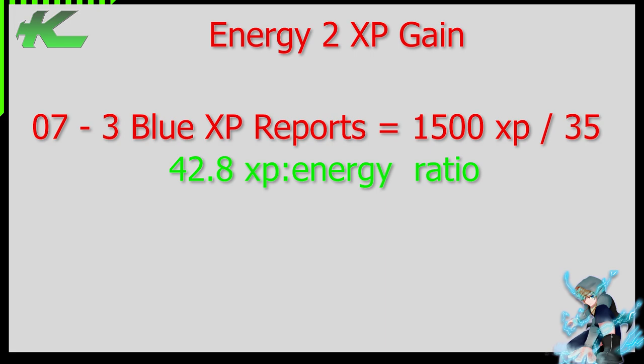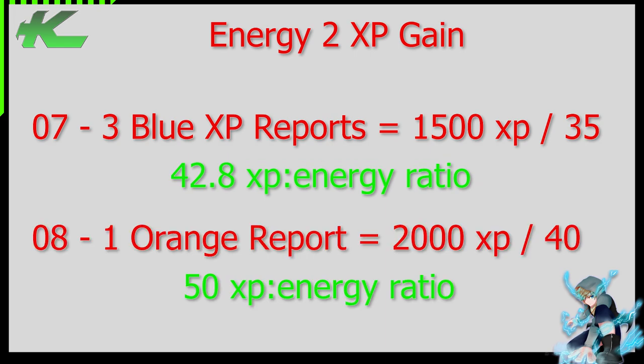For 08, you get one orange report which equals 2000 XP, divided by 40 energy to enter — giving you a 50 XP to energy ratio. So it's always better to do the highest difficulty you can, as much as you can.